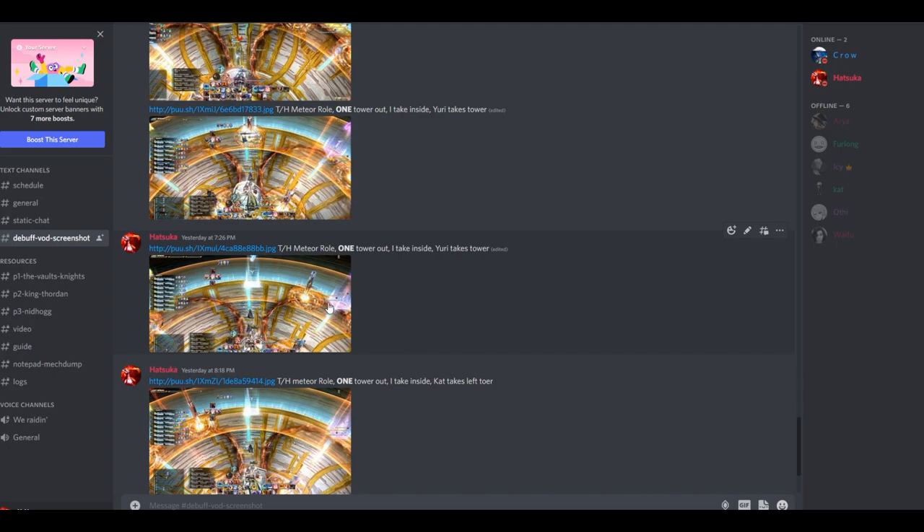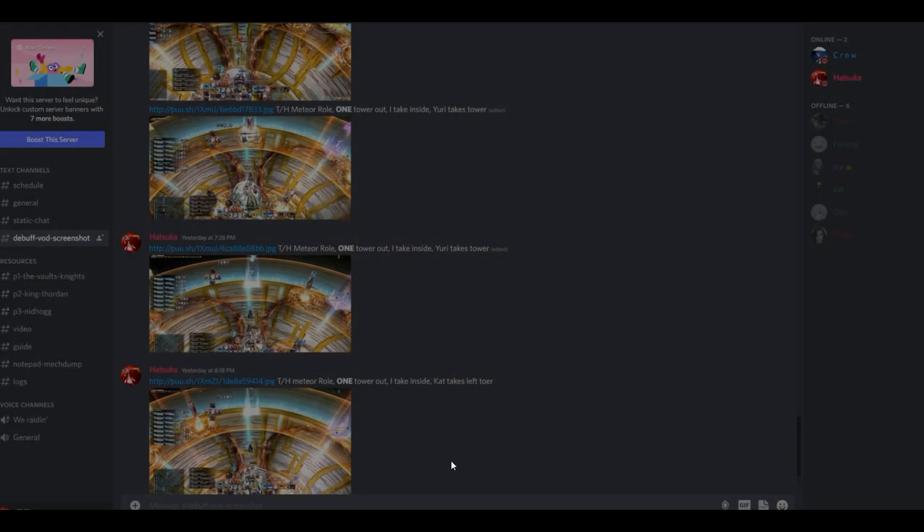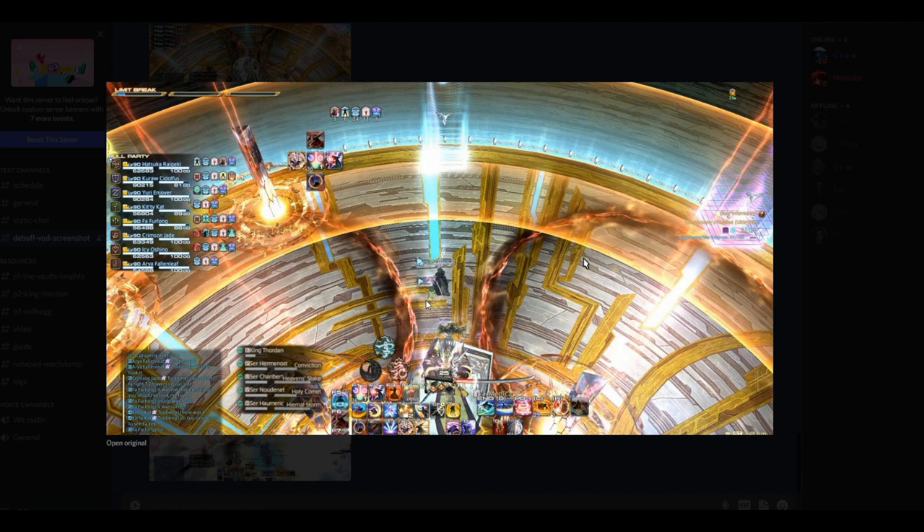For this one, there is tank and healer meteor roll, one tower out. I take inside, Yuri takes the tower again. Yuri our tank is going to take this one as there is only one tower out, and I go inside. And similarly for the next example — tank and healer meteor roll again, one tower out. I take inside and Kat our healer takes the left tower. Since it is tanks and healers, our healer takes this one right here because there is nothing clockwise, so they just take the one right there. And I go inside.